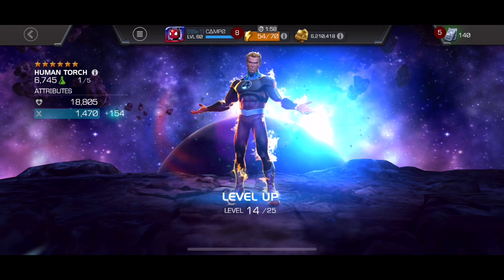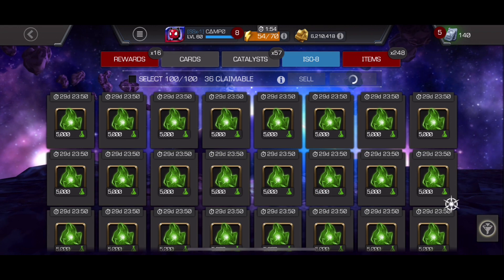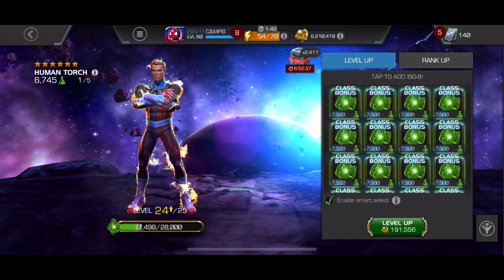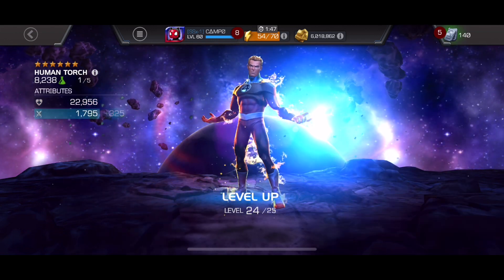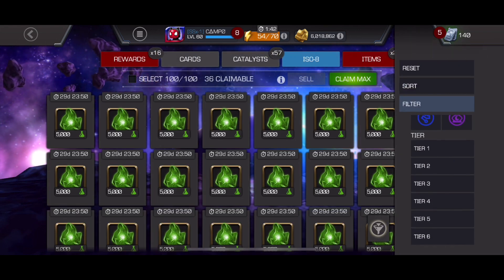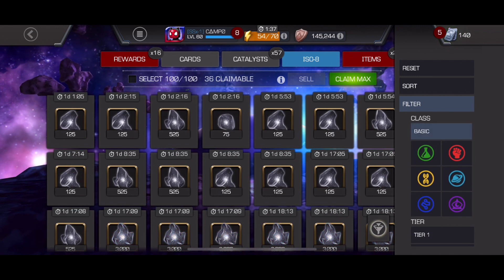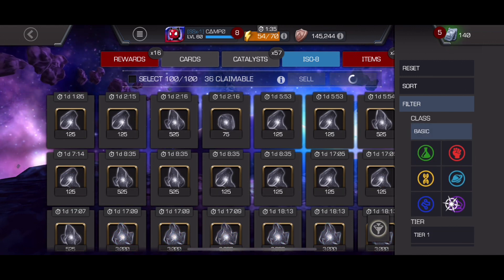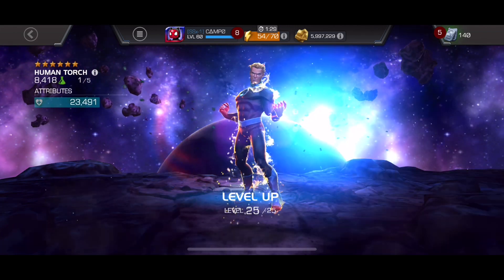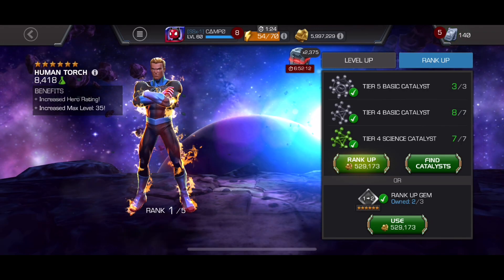Now we have more champs to level up. I want to get to that SPAM eventually, but there's only so much I can do in one sitting. It's going to have to be Torch, who we pulled from the Act 7 rewards, as well as that SPAM and Hyperion. Human Torch - I don't know how I lasted this long without this guy. I've been using him at Rank 3 now that a couple weeks have passed since this level up, and in Battlegrounds he's an essential champion.